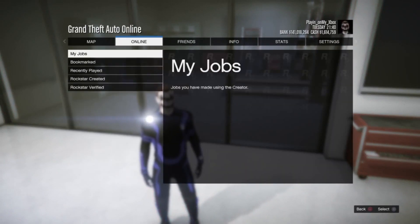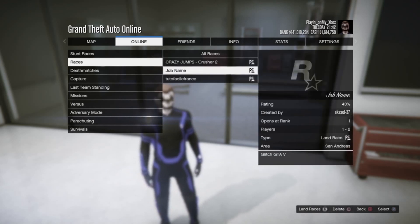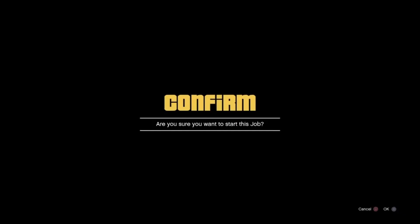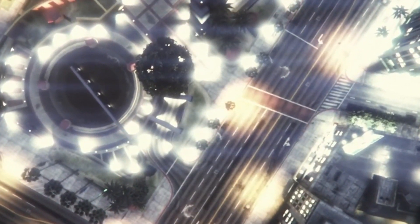Stand right here, and once you're right where I'm standing, click Start, go to Online Jobs, Play Job, Bookmark Races, and then click the one that says the job name. Just click that one and load it up.